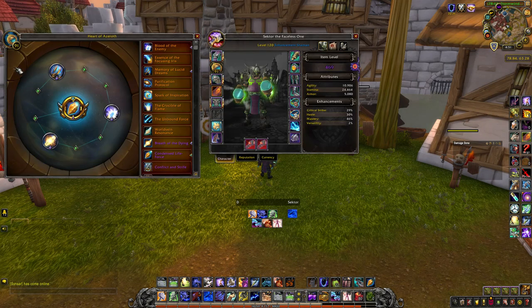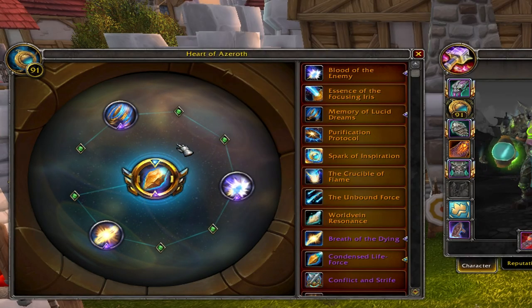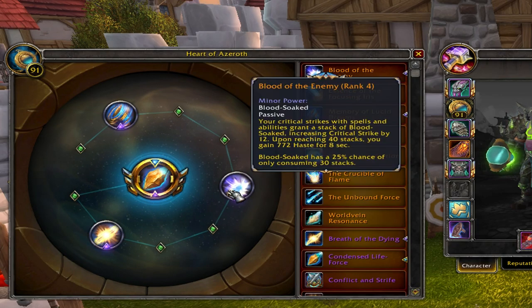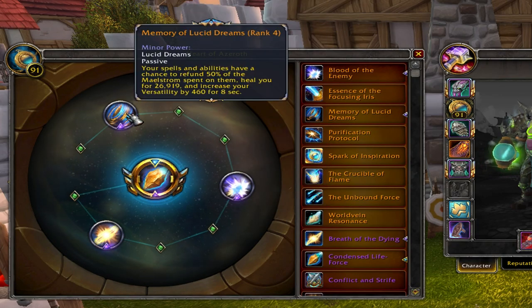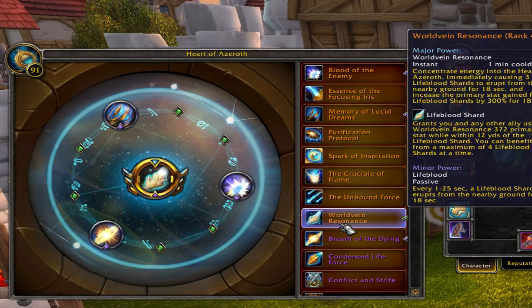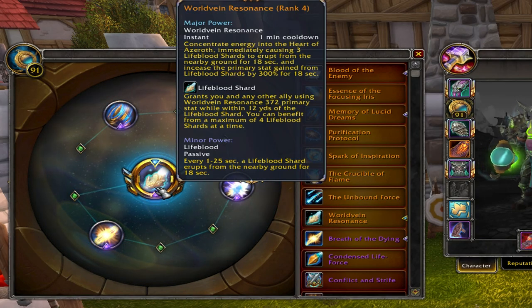Jumping to essences: for raids, the best combination is Condensed Life-Force as the major, Breath of the Dying as the first minor, Blood of the Enemy as the second minor, and Memory of Lucid Dreams as the third minor — because of Fury of Air.